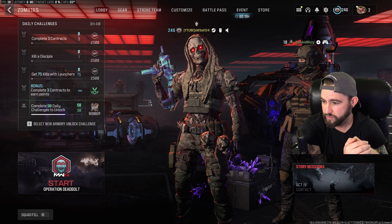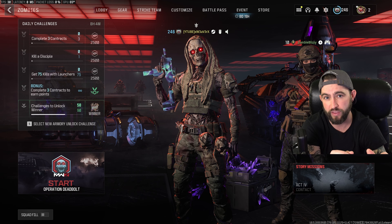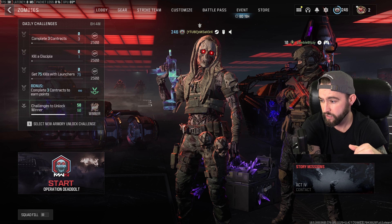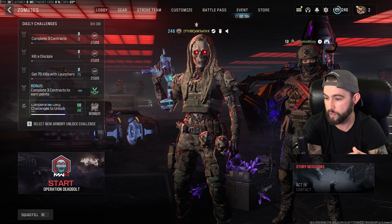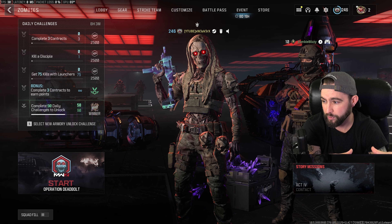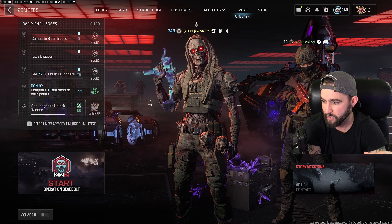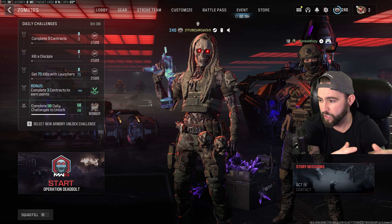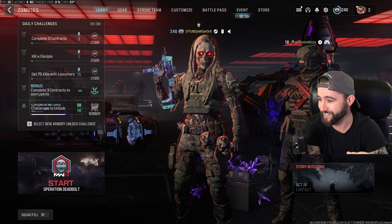You're going to have your host — the host is going to be the player that has the tombstone and wants to share it with their friends. Then we're going to have our friend, which is just the person that wants to receive the tombstone. In my case I'm going to be controlling both players — my PlayStation for the zombie blizzy account, which is my alt account, and then my main account on PC, xweaver x.